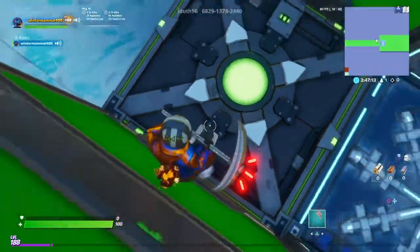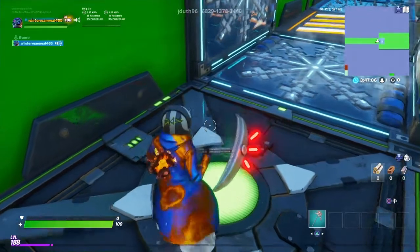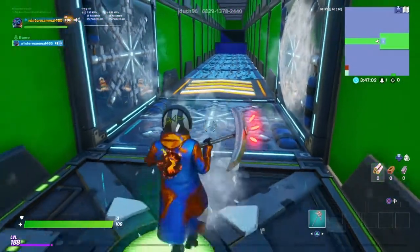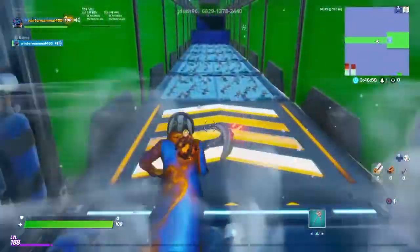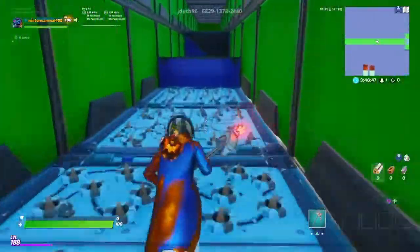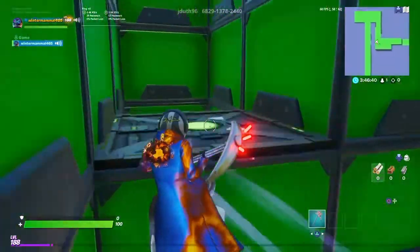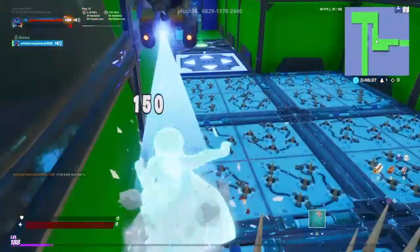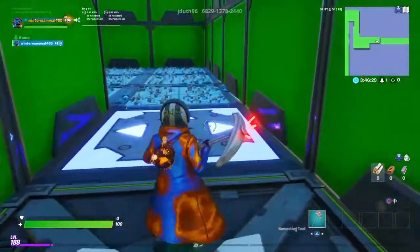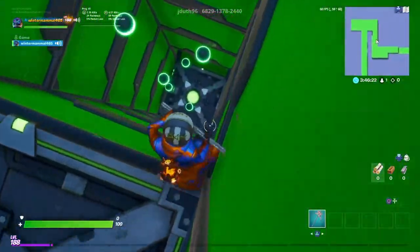Wait, let the cube break real quick. Okay, wait for the ice to break. Go forward and then push yourself forward. I always make that jump - must have glitched or something. Sometimes you won't make it, just jump and keep going straight forward, then hit the bounce pad. Make sure you go straight forward because there's a trap right there and you don't want to die by the trap.